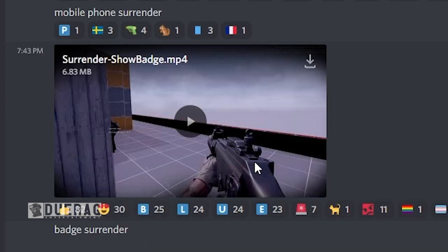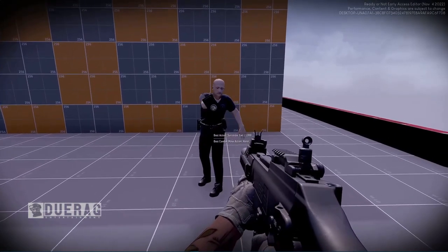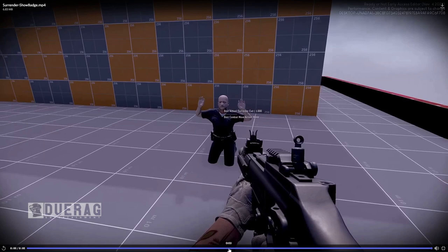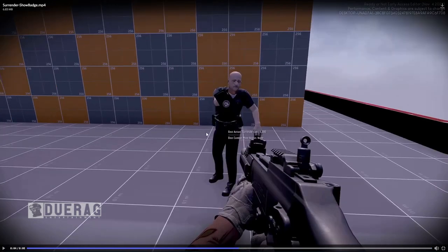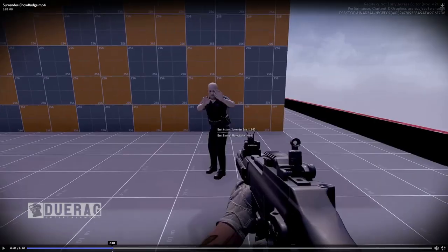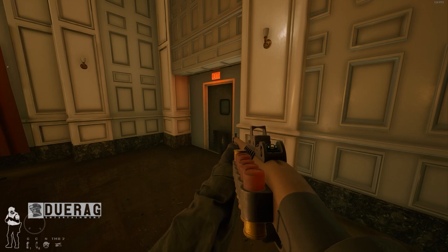The next video is called 'Surrender Show Badge.' I'm assuming that's the insignia of the county police — then he just puts it back, or it disappears. The reason a civilian would show their badge to SWAT officers is probably to prove they actually work there and aren't a criminal. That makes sense, but I still wouldn't reach behind my back because they would shoot at me. It's another thing that's going to throw players off — they'll see movement and react. But that's the badge surrender animation.